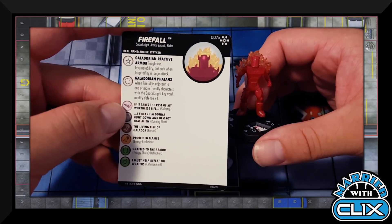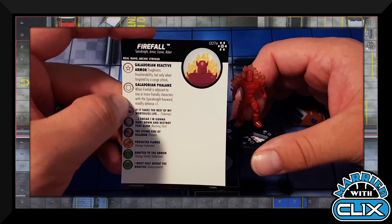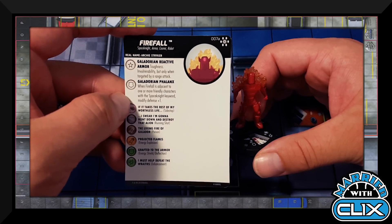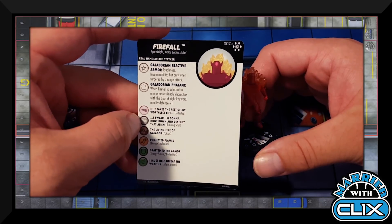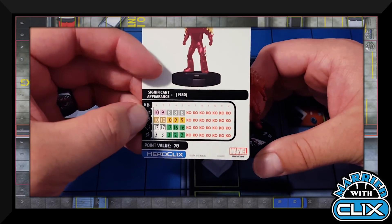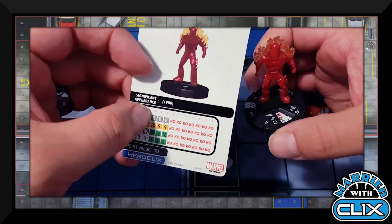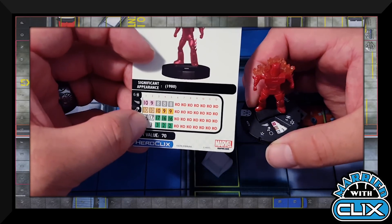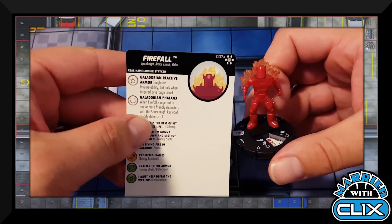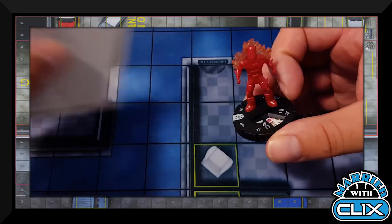Next is Firefall the Space Knight with Armor, Cosmic, and Robot keywords. All Space Knights have the Galdornian Reactive Armor trait: Toughness normally, but Invulnerability when targeted by range attacks. Their special defense gives plus one defense when adjacent to friendly Space Knight keyword characters. Firefall starts with Poison, gets Running Shot into Energy Explosion with Exploit, and later Enhancement. At 70 points he's a hefty investment, but Space Knights will be a fun team — probably a last inclusion in sealed.